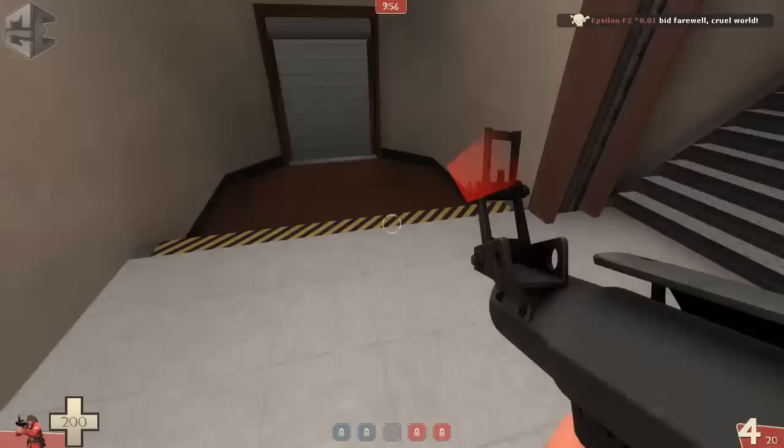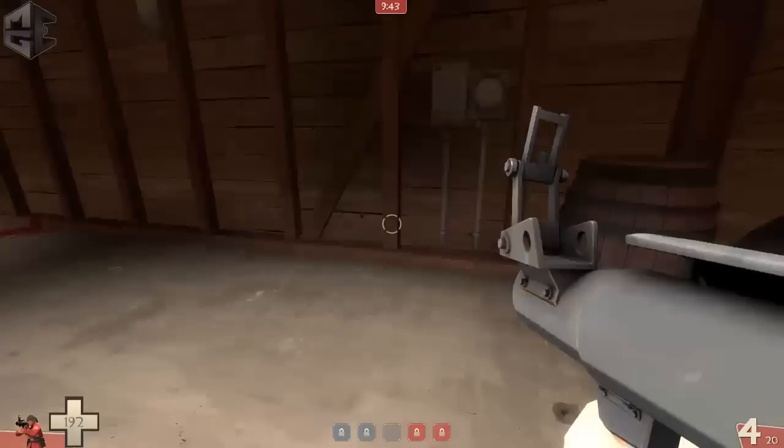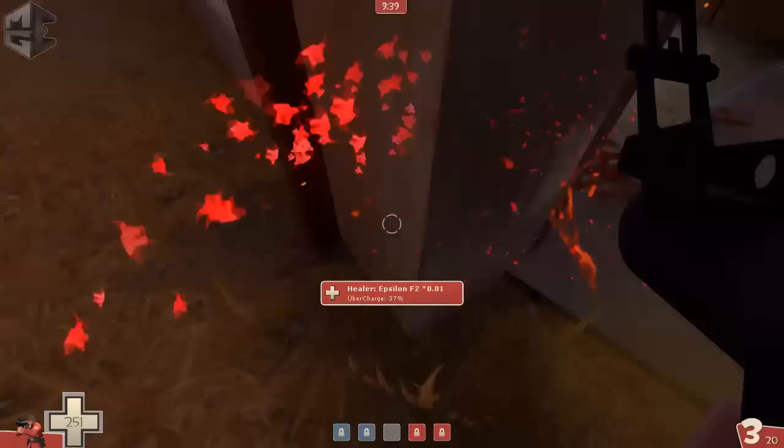I will show you my point of view on playing Roamer Soldier on Granary. We're going to start off jumping our way to mid — I usually do two jumps here, then another jump, so I have about 100 HP. I pick up the map pack and it's okay.